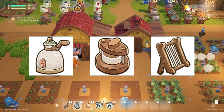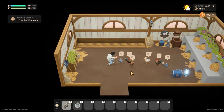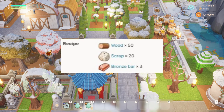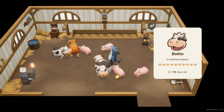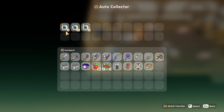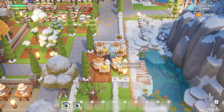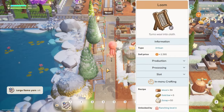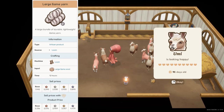Ranching is about getting the benefits of all three main tools: the mayonnaise machine, cheese press, and loom. The mayonnaise machine produces mayonnaise from eggs laid by different coop animals and can be crafted after reaching level 2 in ranching mastery — large quail mayonnaise is the most expensive product. The cheese press, crafted at level 4, produces cheese and goat cheese from cow and goat milk, with goat cheese wheel being the most expensive. The loom, crafted at level 6, produces cloth and yarn from barn animal products, with large llama yarn being the most expensive.